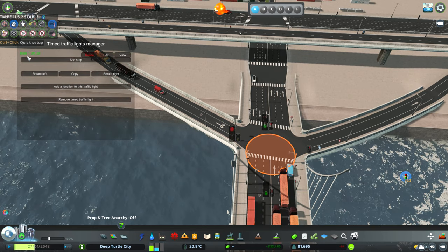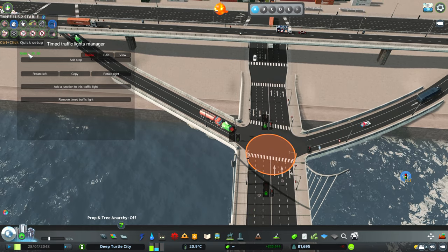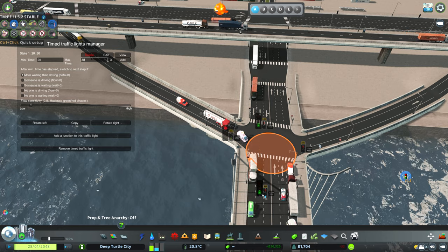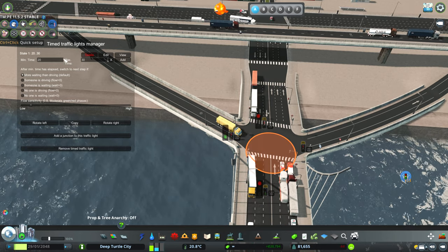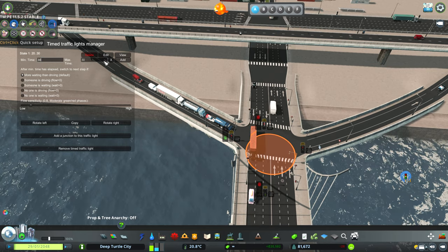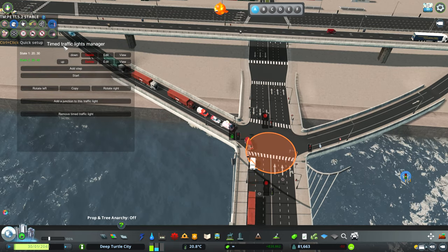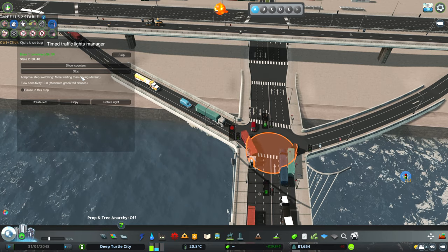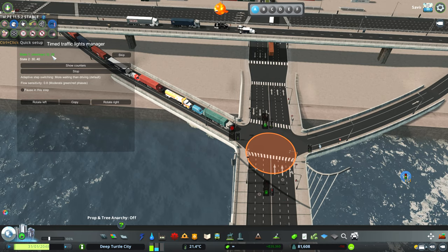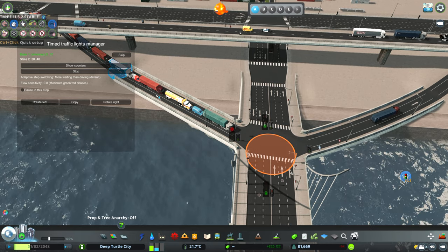After you set up the first step you click Add, and then there is step one — this will wait 20 seconds. Let's add one more step: now these two are red and this one can pass, but since I want these cars to wait more, let's say 30 seconds minimum and 40 maximum. Click Add, and once you have the two steps created, you click Start. You can see a timer here indicating the time the green light is active — 12 seconds, 10 seconds, and so on.